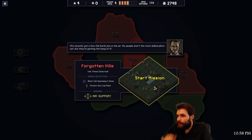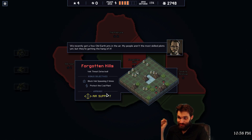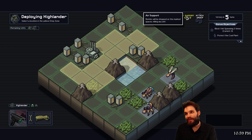We've recently got a few old earth jets in the air - my people aren't the most skilled pilots but they're getting the hang of it. All right, let's do that. Air support - a bomber will periodically target areas of the map. I can already feel the need to pull my hair out. Environmental effect - this mission has a special effect that will happen every turn.